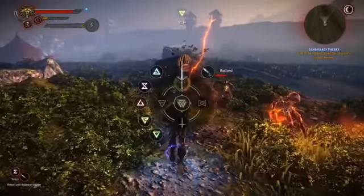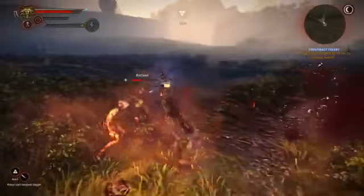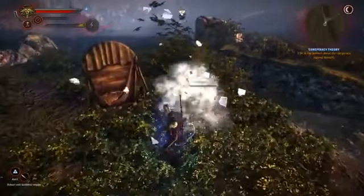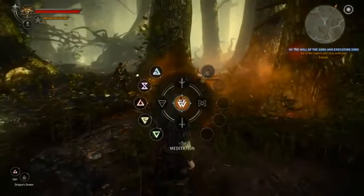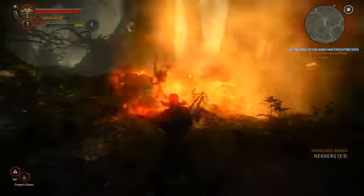Don't forget that you can create your own unique fighting styles by mixing up stances of your sword, magic, and items. Now imagine a situation where you throw a bomb into an entire group of enemies, it spreads out a flammable gas, and then you cast a Sign which sets them on fire.